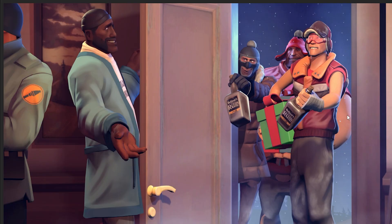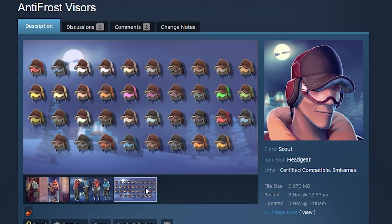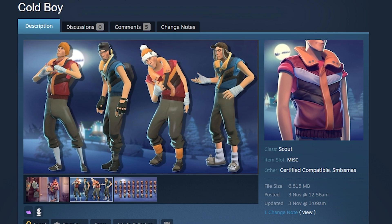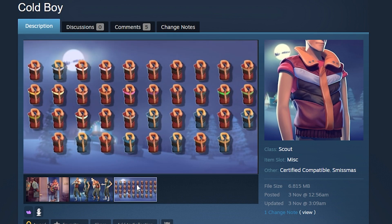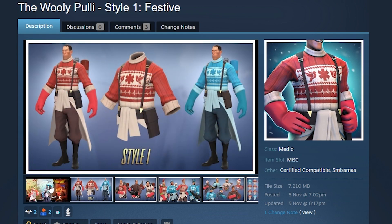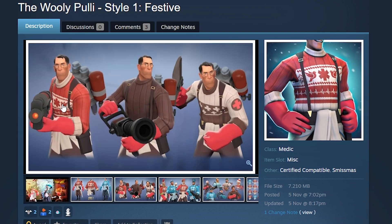The Anti-Frost Visors — a really cool Scout hat that comes with a cute SFM. Nothing too special, but a solid Scout cosmetic that would do well in the TF2 economy as a 1.33 refined craft hat. It also comes with the Cold Boy, which is the upper body vest or pullover. It's paintable, but the paint only changes the little rim around the vest, which is kind of a waste.